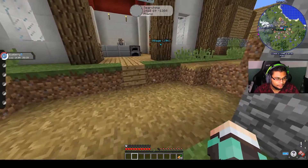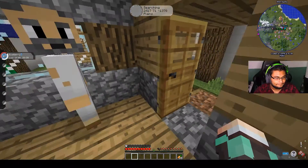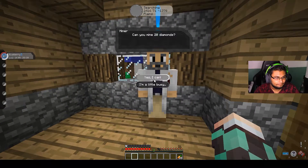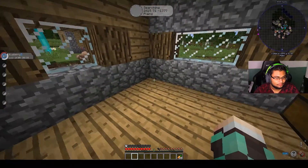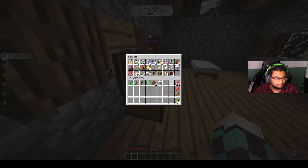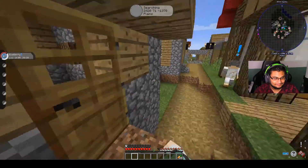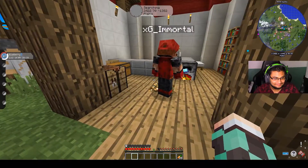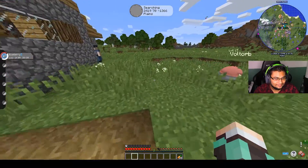They said give this to this player. What is this — grass mail? It contains a message. I wonder what it says. It says 'you will go down' — who said that?